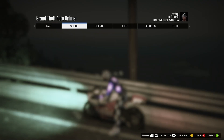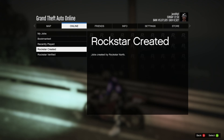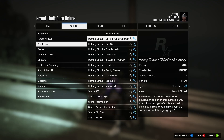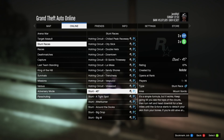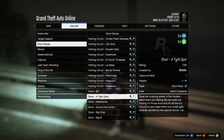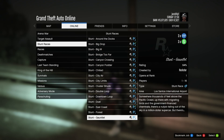The next money method is going to be doing the weekly triple money and triple RP races or missions. So for this week, all the stunt races called Stunt are triple money and RP, so do these. These races are so much fun, so this method can be a lot of fun if you have a lot more people doing the race, or you can just find a race with a bunch of people in it.